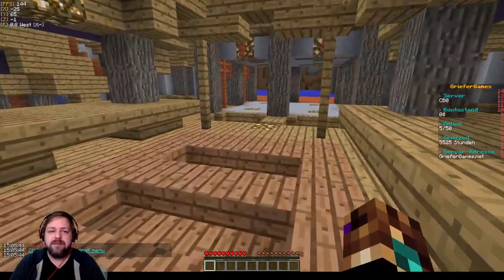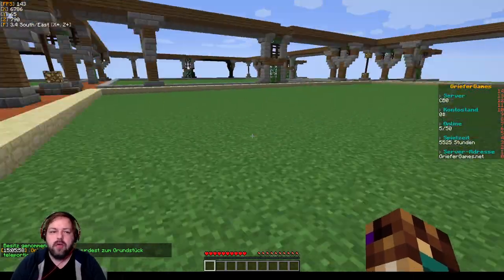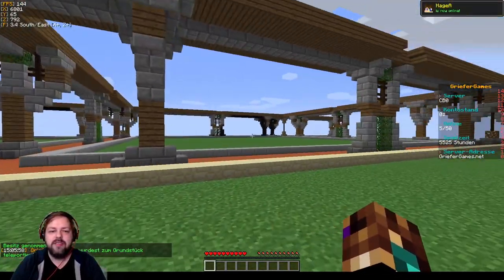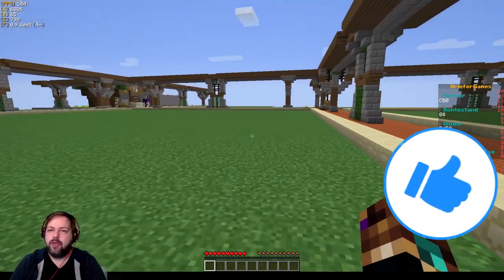Ähnlich wie City Build 1 bis 22 – man kann hier im Prinzip alles genauso machen. Man kann slash pauto sich ein Grundstück holen. Die Straßen sehen hier sehr cool aus mit den Dächern drüber. Vielleicht sind die Säulen ein bisschen extrem breit, aber es sieht trotzdem cool aus. Und die Straßen sind noch recht schmal hier. Aber man kriegt so ein Grundstück.